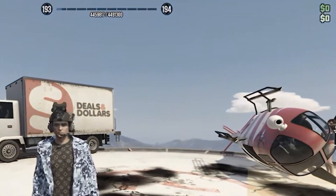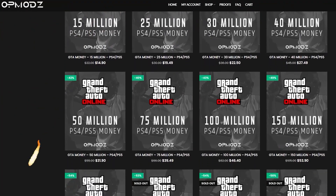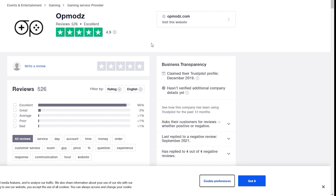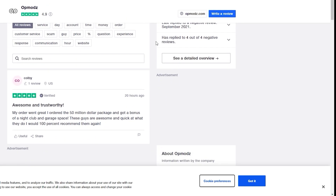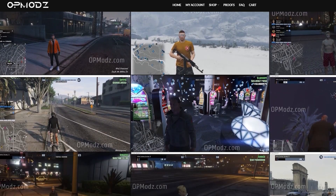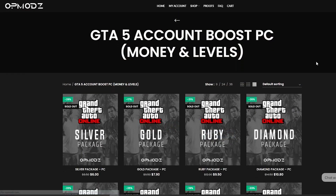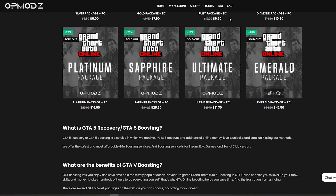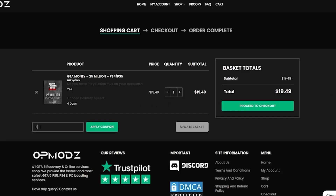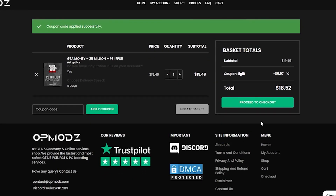Are you tired of being broke in GTA Online and just wish you had more money? Then OP Mods is the website for you. With its boosted accounts, modded services, and high-star reviews on Trustpilot, this is going to be the website for you. They provide proof of work so you don't ever have to worry about getting scammed, and they do everything from PlayStation to Xbox to PC. That will be linked down in the description. Use code Discount Legit for a 5% discount on all your purchases. And back to the video.